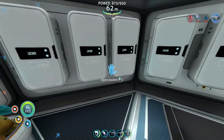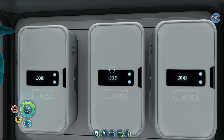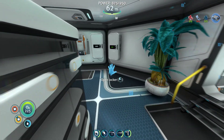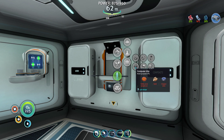So we need ruby - which I think is... no, that's gold. Two ruby, two titanium, and an advanced wiring kit. So how do we make the advanced wiring kit? Two silver ore, gold and a computer chip. That's a computer chip - table coral, table coral.